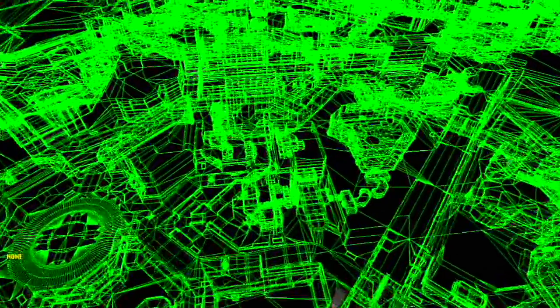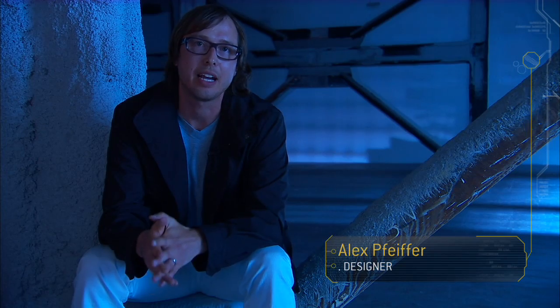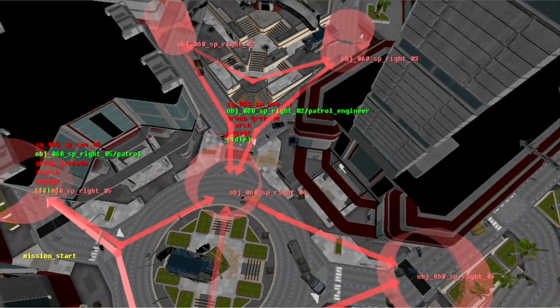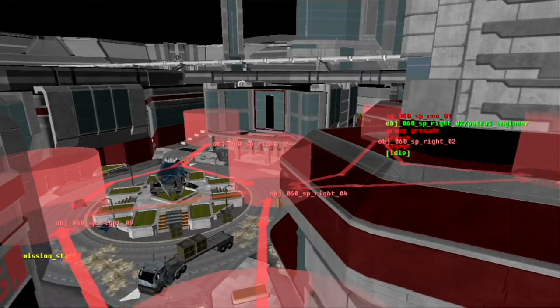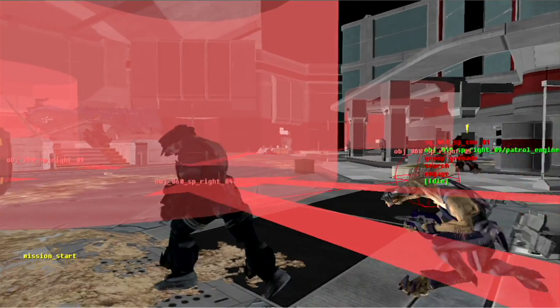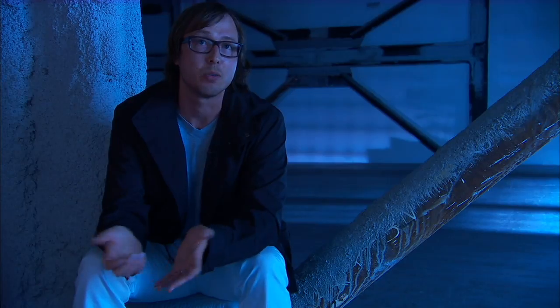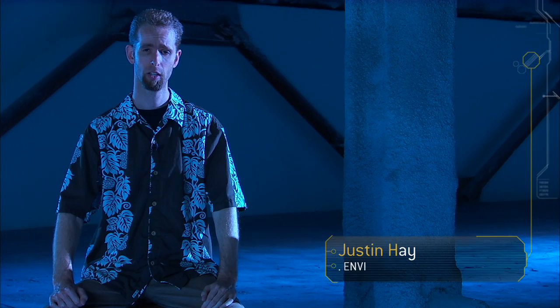I don't think we kind of realized how big the city would get. We basically had to build very specific tech that would give the AI the right type of behavior. We had the technology we called Squad Patrol. No matter where you were inside the hub, there would always be a certain amount of noise, a certain amount of enemy presence that we could ratchet up and ratchet down depending on what we needed it to do. We need to have this dark, moody city without making it unplayable.